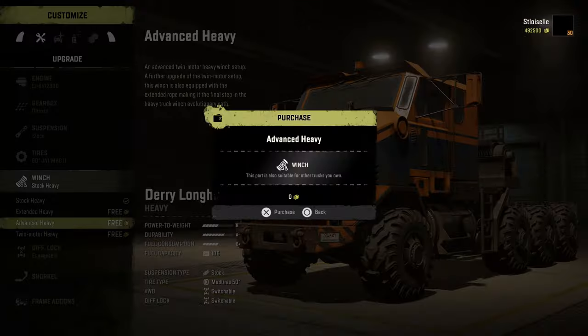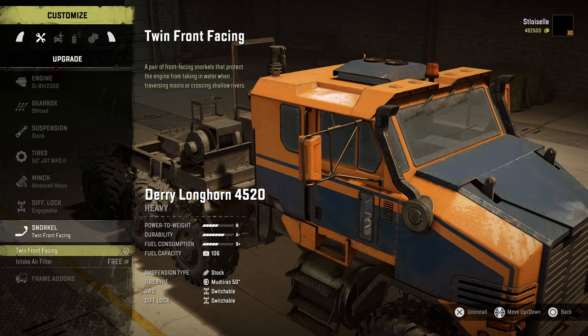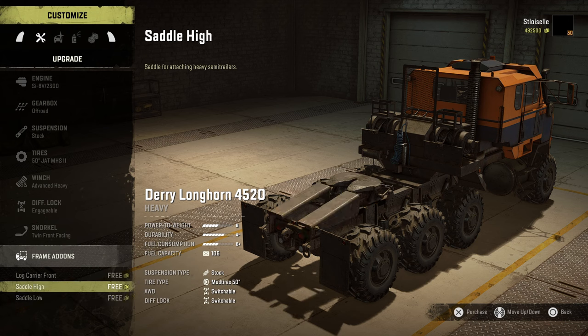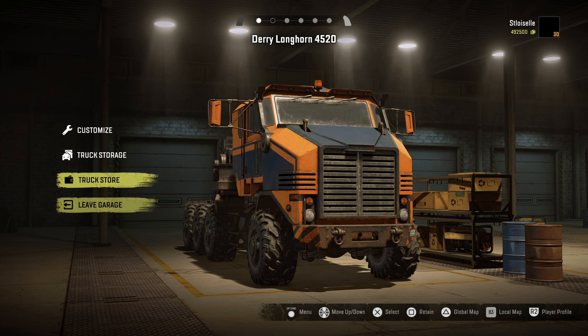Winch really doesn't matter, but we'll throw on the advanced anyways. Engageable diff lock. Snorkel — we really don't need a snorkel, but might as well throw it on anyways. And I'm going to go with a low saddle. Yeah, we are going to leave the garage here.